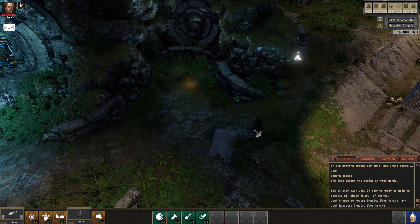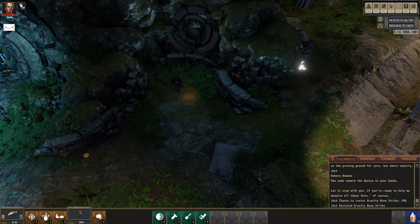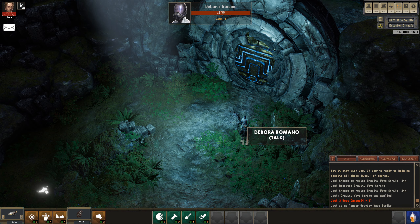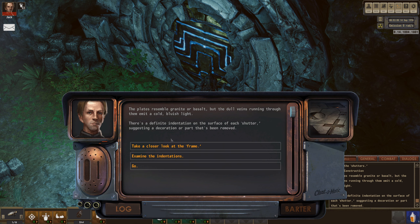Did I loot you? Let's go this way around. You see something reminiscent of blast doors with patterns typical of Forefather architecture. It definitely doesn't look very human - metal with glowing lines. We can see the slots there that those relics are going to fit - that's the cross, that one's the square. Examine the shutters. The plates resemble granite but the dull veins running through them emit a cold bluish light. There's a definite indentation on the surface of each shutter suggesting a decoration or part that's been removed.